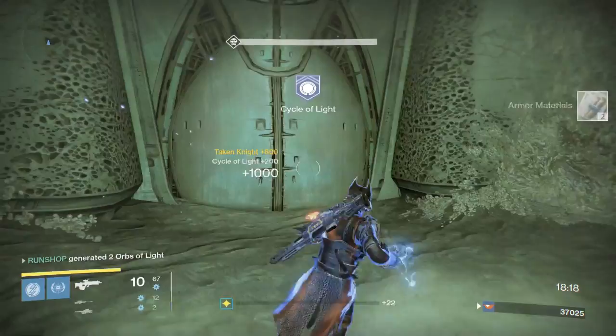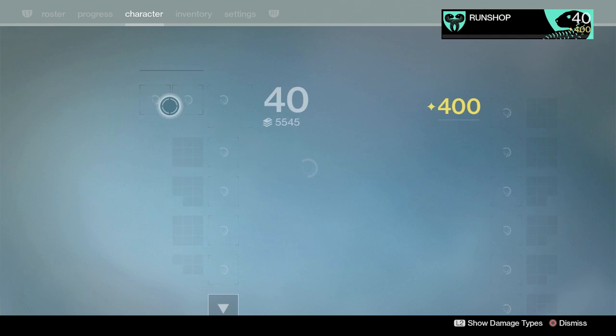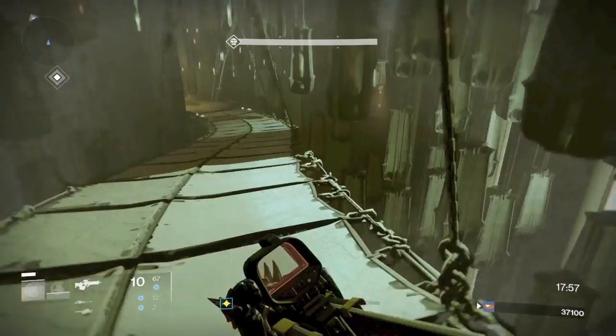Immediately run past this area. Do not waste any time killing this Wizard or anything like that — just bail, complete waste of time. This is where you want to switch. Blade Dancers, stay on Blade Dancer — you can just go invis and run past this. Warlocks, switch to Self-Res. Titans, switch to a Blessings of Light Bubble. That way we can run through this next area and save you a ton of time.